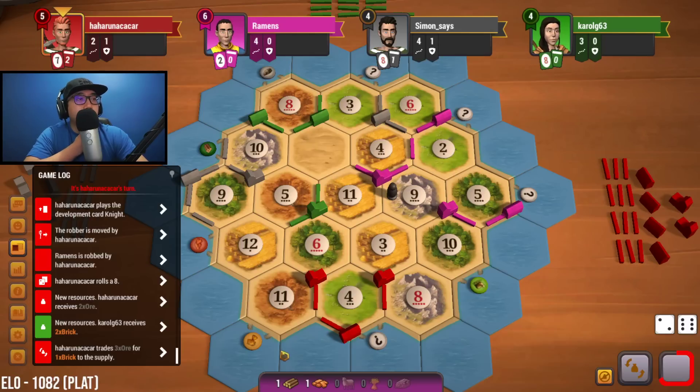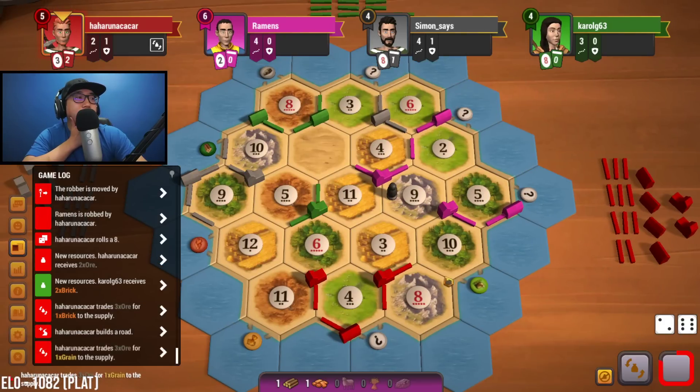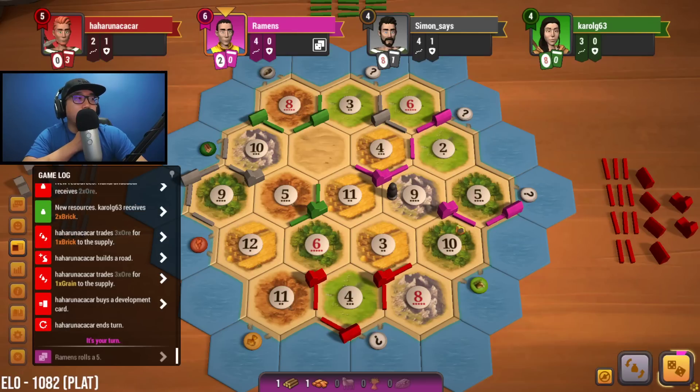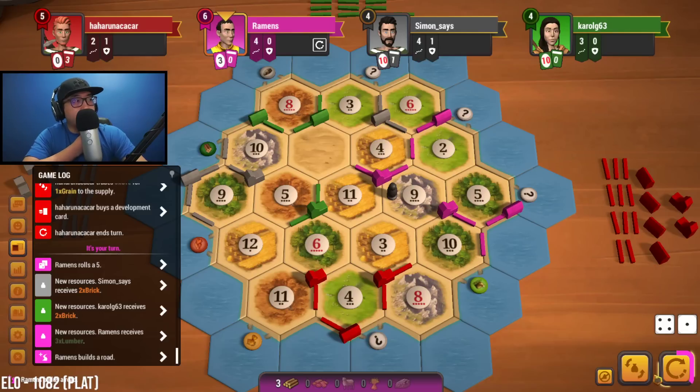If all we have is this, might as well take longest road — but then again we make ourselves such a huge target. Where are you going red? You're going for the 8-10 aren't you. We might have to just build down here actually, just to get the sheep port. We don't need it but I'd rather us have it than red. If four is rolled, we're actually going to build down instead of getting longest road for right now, because gray could easily take it away — I'd rather just both of us show six victory points.